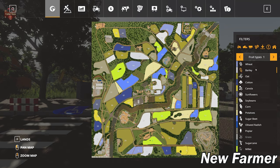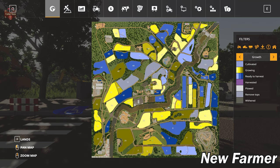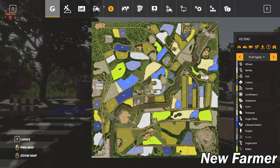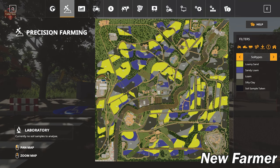All standard crops are available in Farming Simulator 19, plus millet, sorghum, rice, and black bean. Looking at the custom soil map, we have a fair bit of loamy sand and sandy loam scattered around the map, with spotty loam and silty clay in some areas. Predominantly we are loamy sand and sandy loam.